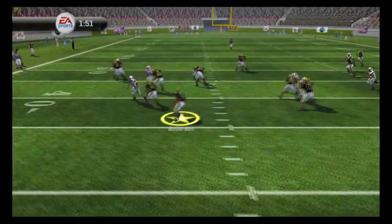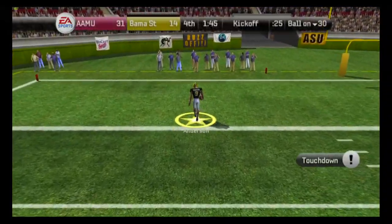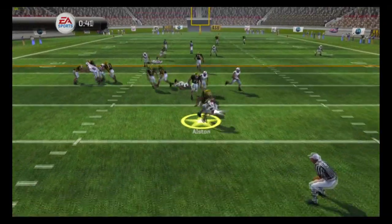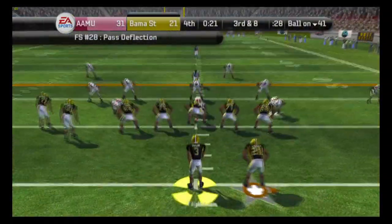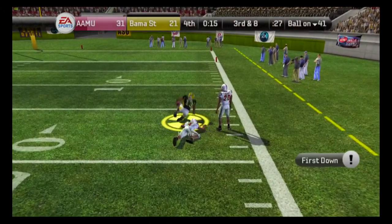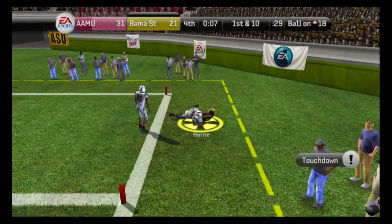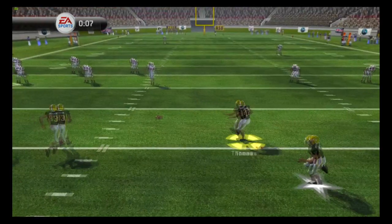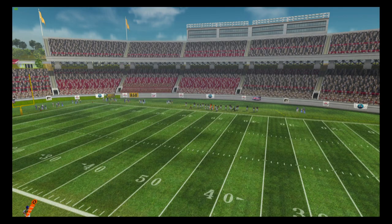But look at this — on the kickoff return, Anderson is fighting through holes and takes this one to the crib! We get the stop on defense. But we've only got 44 seconds to score two times with no timeouts. Austin tries to break tackles and get out of bounds. Only 21 seconds remain — on third down we take a shot and Horn makes a diving reception. Under 10 seconds now, we throw it up to Horn again — touchdown reception! But with seven seconds left we're down by three. We need this onside kick — and he didn't even try. Alabama A&M falls on it and we lose again.